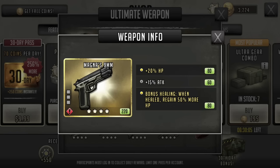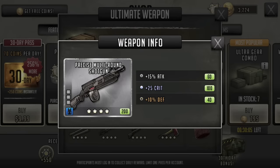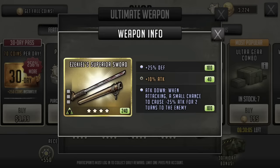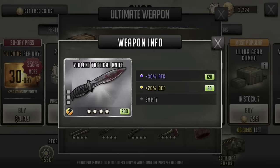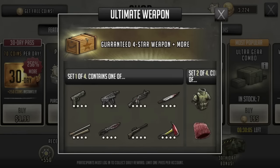Okay, a little Magna — what else we got in here? Negan — no, that's not special. That's not special. That's not special. Okay, Ezekiel Superior Sword, attack down — okay. Everything else is not special. So sometimes I'm wrong, that happens.